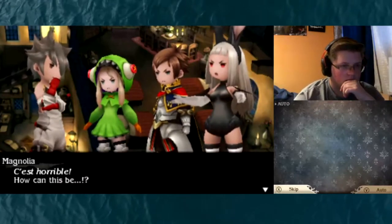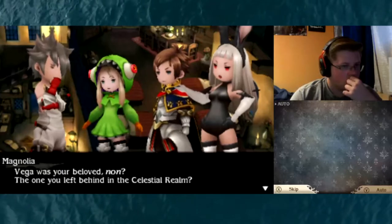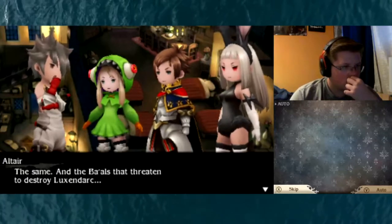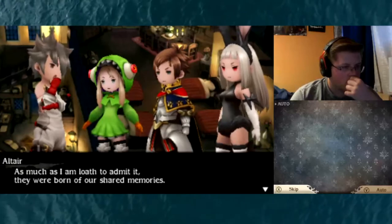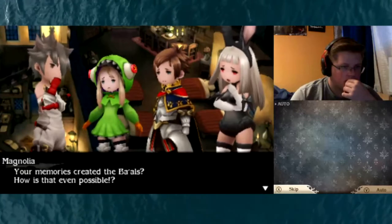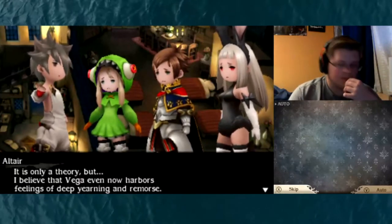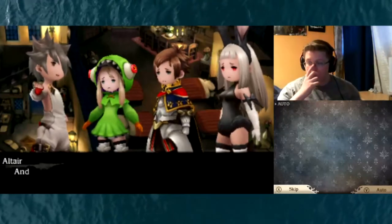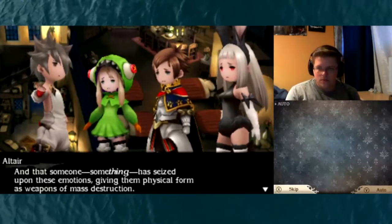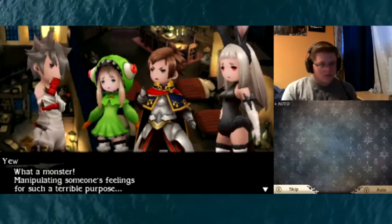Probably the bad news next. I'm afraid that brings us to the bad news. I believe — no, I am convinced — that the balls are the unresolved feelings of my dearest Vega given life. C'est horrible — how can this be? Vega was your beloved, the one you left behind in the celestial realm. The same. And the balls that threaten to destroy Luxendark — as much as I am loath to admit it, they were born of our shared memories. Your memories created the balls — how is that even possible? It is only a theory, but I believe that Vega even now harbors feelings of deep yearning and remorse, and that someone, something, has seized upon these emotions, giving them physical form as weapons of mass destruction. What a monster — manipulating someone's feelings for such a terrible purpose.